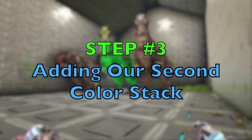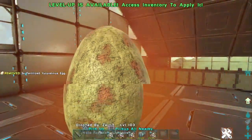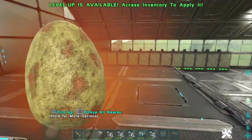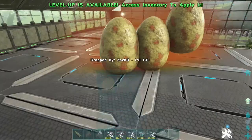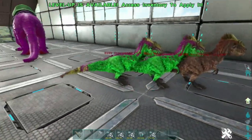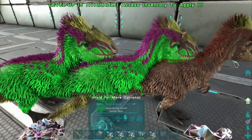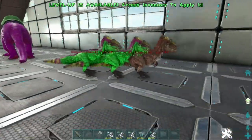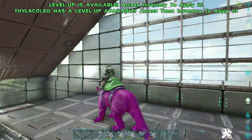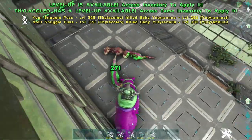Step number three: adding our second stack. Back for round two, ready to stack on the next layer. How many eggs is it going to take? We are looking for the yellow with the green and the purple, and it's got to be a male — the trifecta, it's going to be tough. Boom! Oh my gosh, that looks amazing! Tell me one of these is a male. Yes! Just like that. It took us literally 20 eggs for the first stack, and we just got the third stack in only 3 eggs. Holy smokes, that looks so awesome.